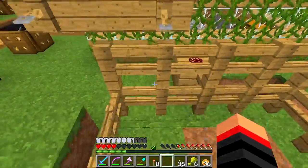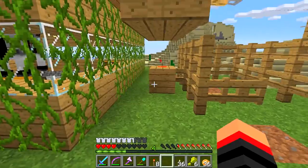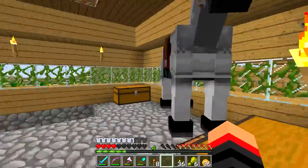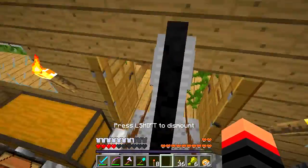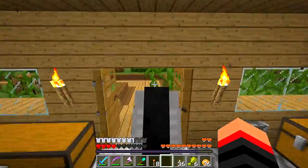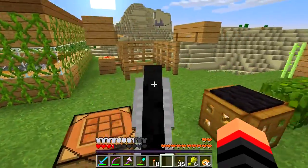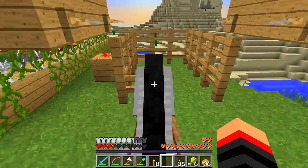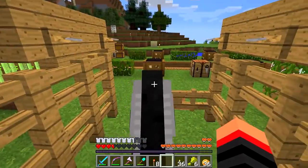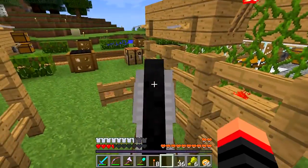I should do the same from this side. Now let's give this a test with Mr. Horsey. Come on. Okay, there we go. In theory I should be able to just ride up to here — that'll open. And there we go if I want to get back out. Okay, that works quite well.